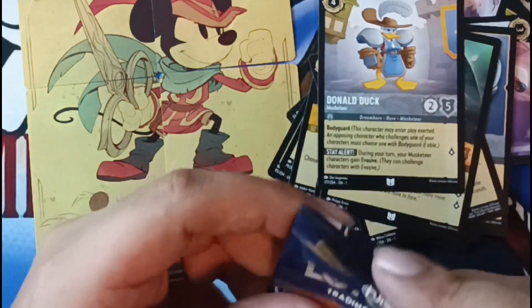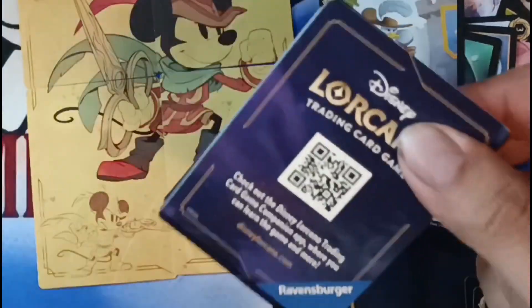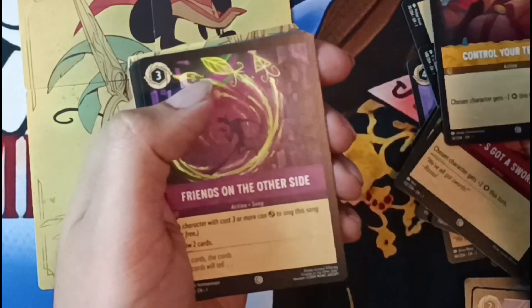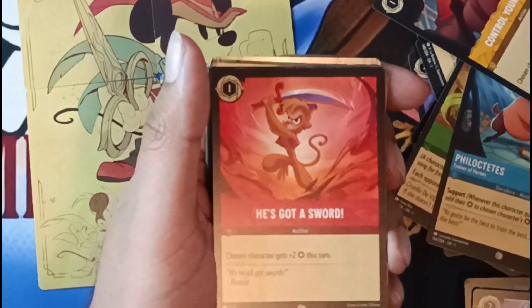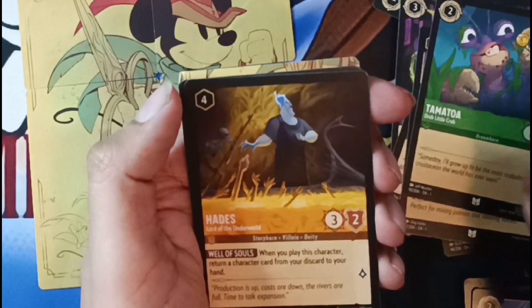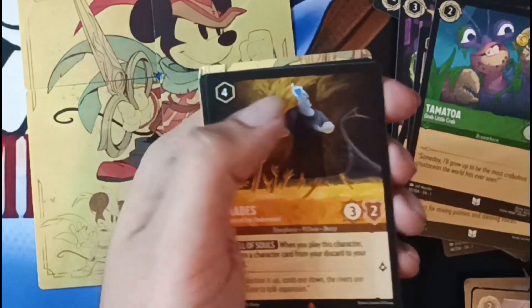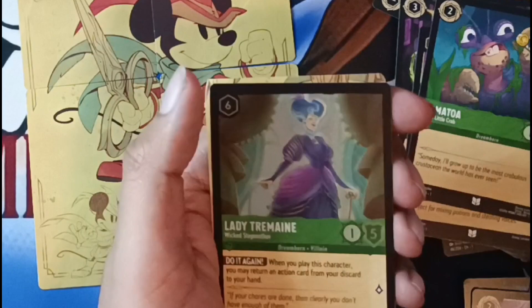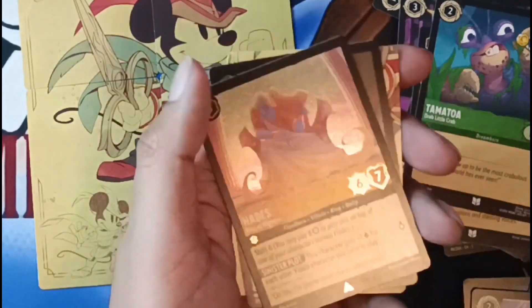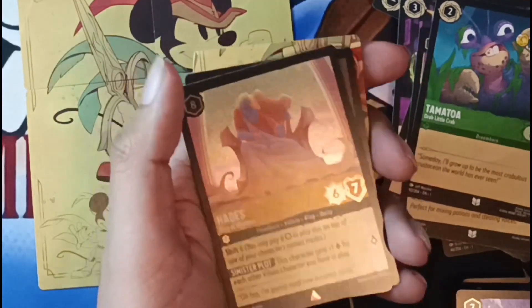Let's go Mickey, give us good luck — more foil legendaries, or would that just be an enchanted? Sudden Chill, Phil — he's got a sword, did they make that into a card? Server is very nice. Another rare Hades. Lady Tremaine — back to back Lady Tremaine, but a foil rare this time, better! I know this set does have one of those enchanted rares.